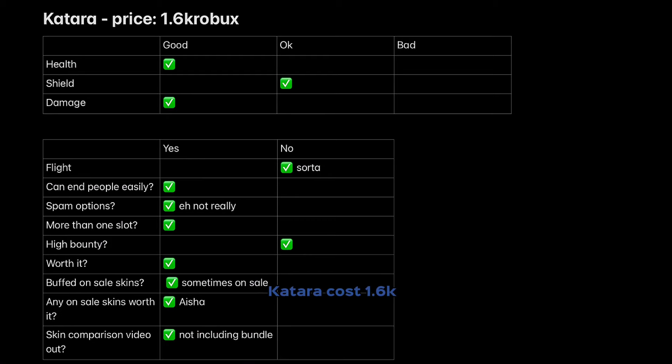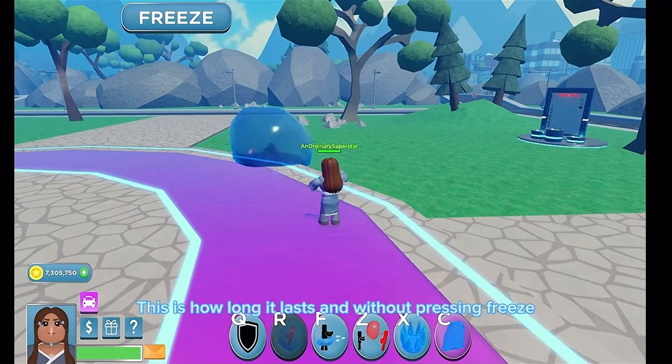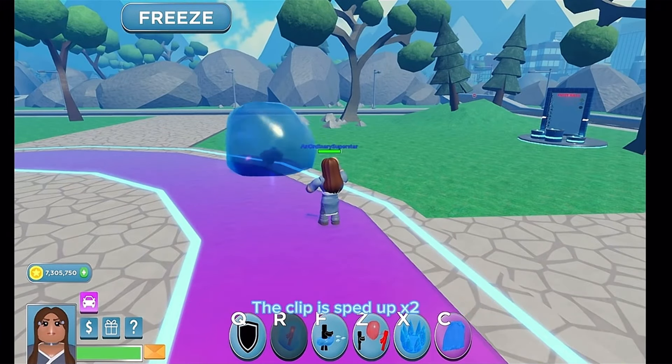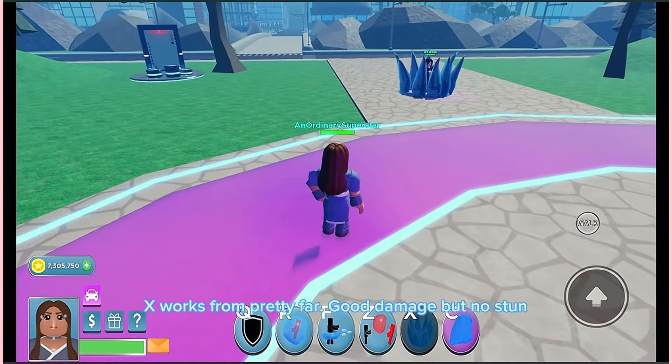Katara costs 1.6k Robux. R is a water bubble — this shows how long it lasts without pressing freeze (clip sped up by 2x). Freeze does extra damage and a lot of it. It's like telekinesis since she can move players around in it and use it while flying. Ult is an insta-kill under around 40%. F doesn't stun a person but does a lot of damage. There's also more bloodbending — you can use this ability from pretty far. X works from pretty far too — good damage but no stun.